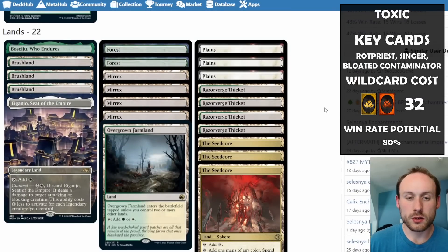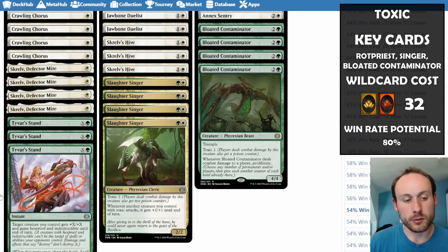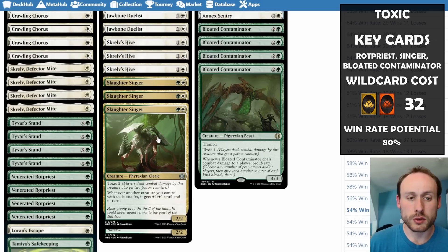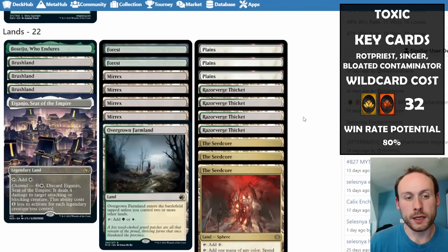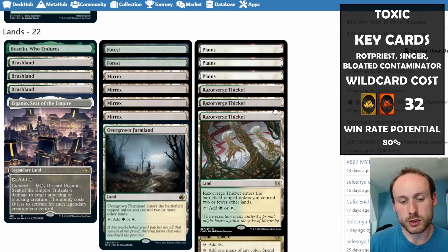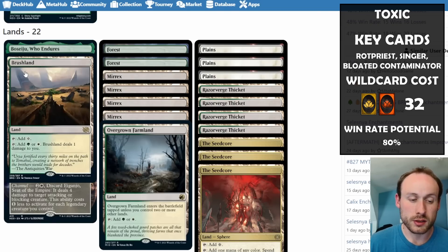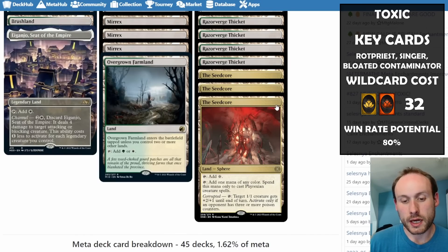For the mana base, we have some rare dual lands to ensure we have both colors available early, since some one-drops need white and others need green — and Slaughter Singer needs both. We've got Razorverge Thicket as the fast land, Brushland as the pain land, and Overgrown Farmland as the slower untapped land. We also have Seedcore, which can give a creature +2/+1 until end of turn if the opponent has three poison counters.